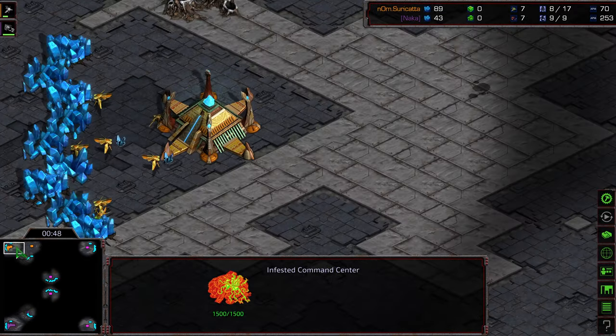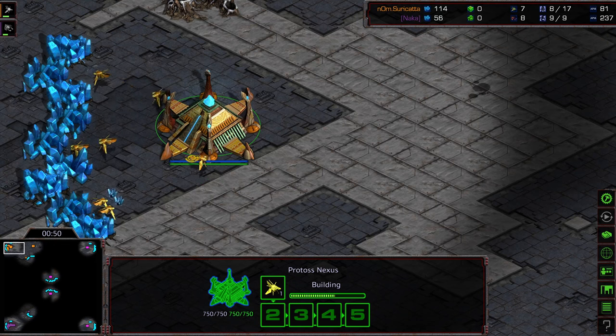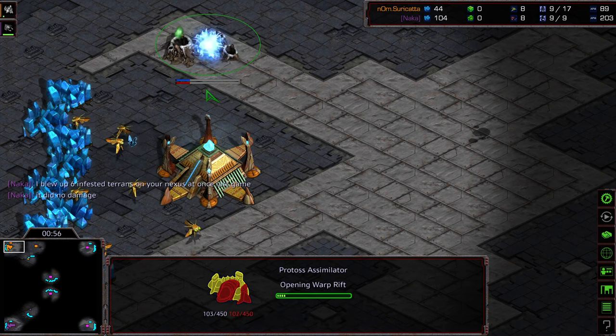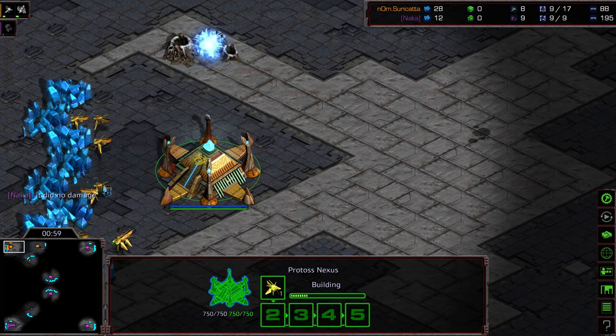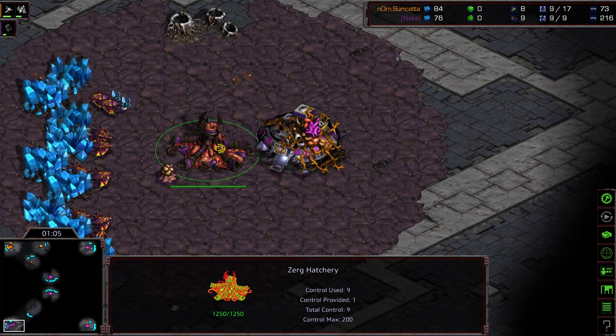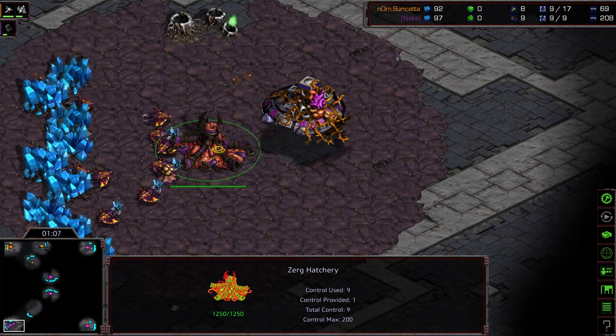Initial Infested Command Center kind of floating out. I feel like this is one of those maps where it's advantageous to send out your initial probe. Naka doing the confession of blowing up the Infested Terrans — did not realize. So that is one critical thing for Infested Terran enthusiasts out there: Infested Terrans do splash damage to themselves.